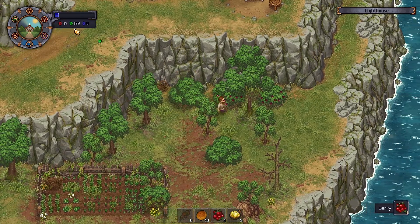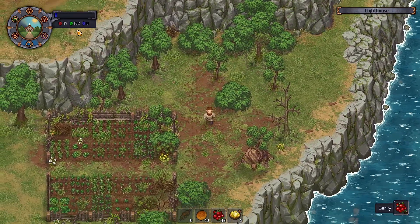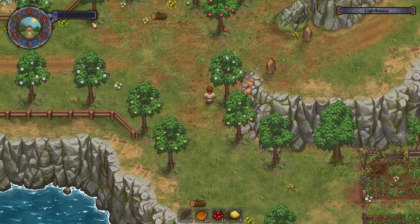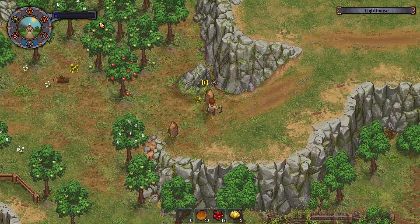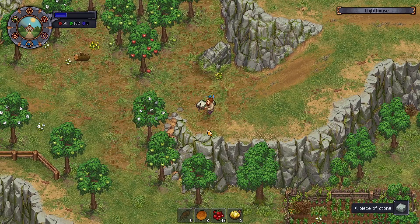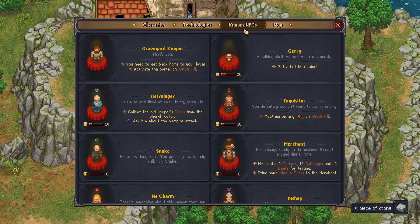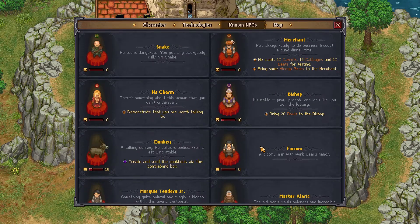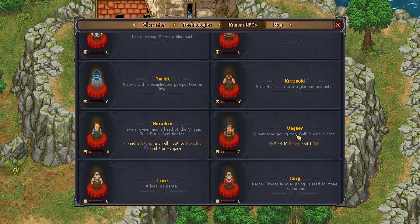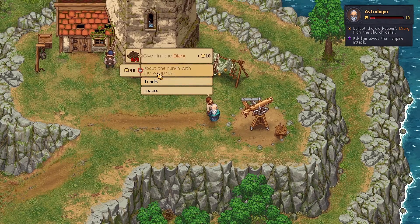Unfortunately we can't get that wood. It would be kind of cool to get like a sleigh to take all that stuff away, but nope, not part of the game. Where are you, astrologer? Hopefully he pops out quickly here. Also before I buy anything from you, let's get the stone because I keep forgetting. There you are, dude.